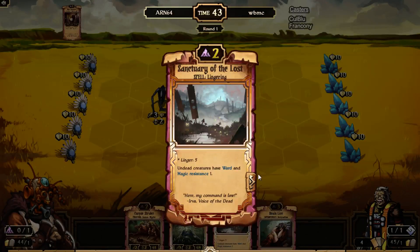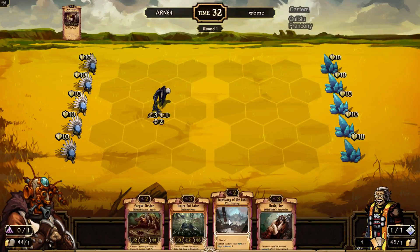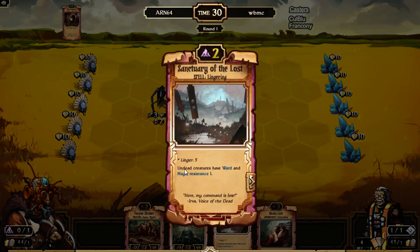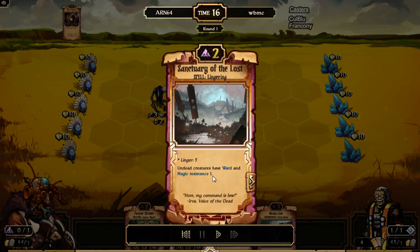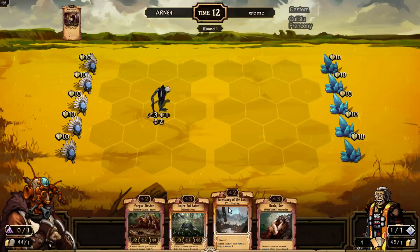Sanctuary of the Lost gets really lingering spells, so I guess you are absolutely correct. Order doesn't have any lingering spells, at least not Tempo Order, do they? Actually, Sanctuary of the Lost protects his Undead units from being targeted by spells. So it's mainly effective against the removal that Energy has. Against Tempo Order, it can protect from things like Flip and Pudder — which means he can deny card draws, but that's really about it.